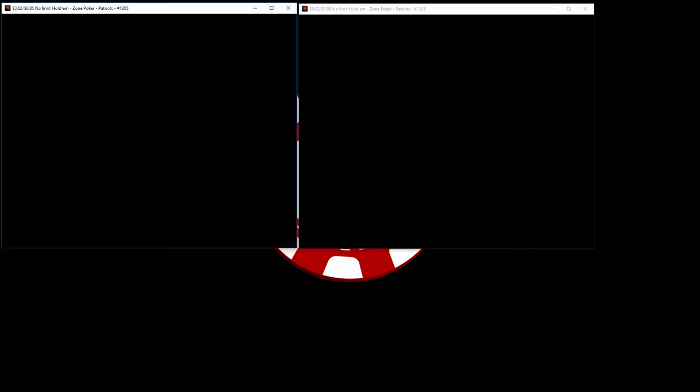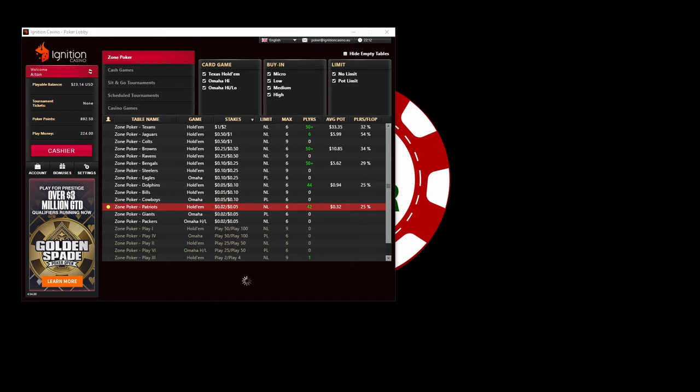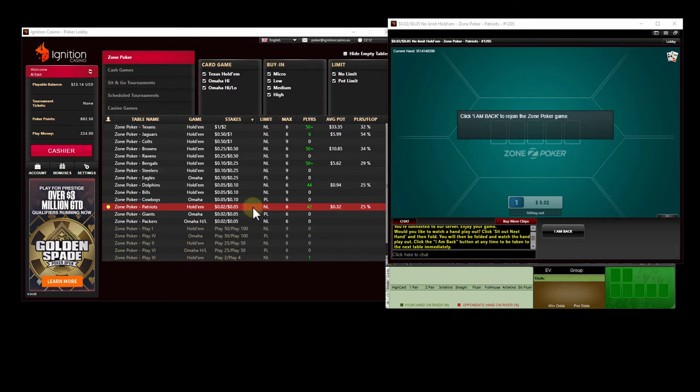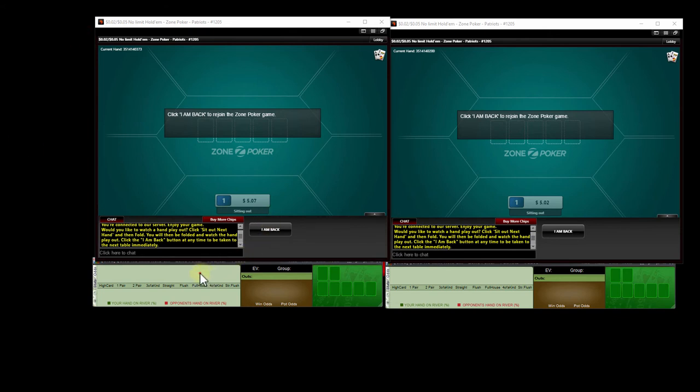For anybody seeing this type of issue, let me know what's going on. I'm going to close out Zone and the software and try one more time. So we're back — just logged in, going to give this one more try. I didn't have Hold'em Indicator open this time, so I'm wondering if Hold'em Indicator is causing issues. I'll open it on the second screen to test. It looks like it didn't actually sit me out on the tables even though I logged out of the software — things are kind of buggy.